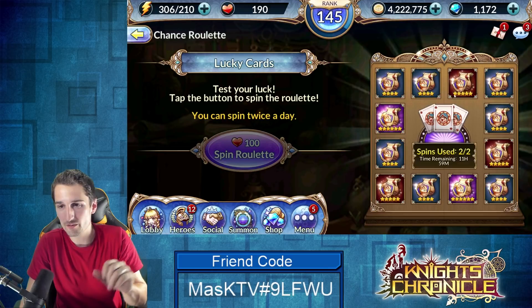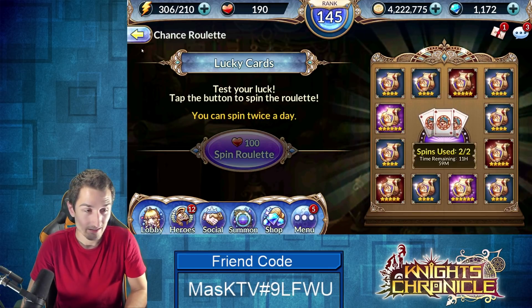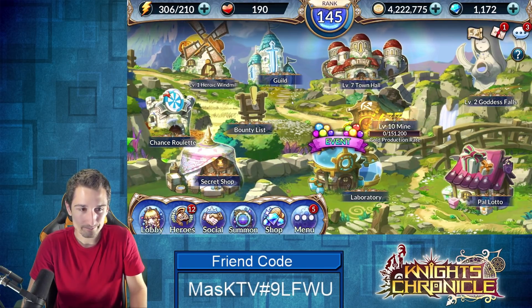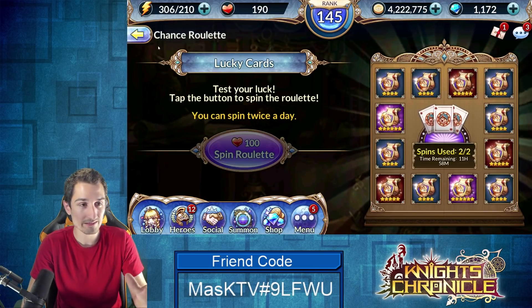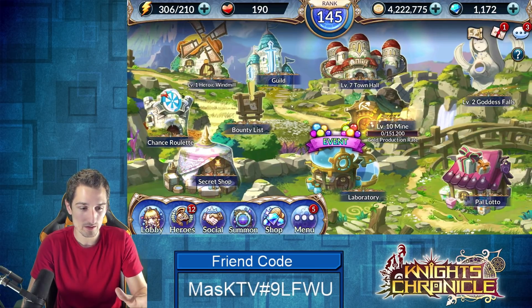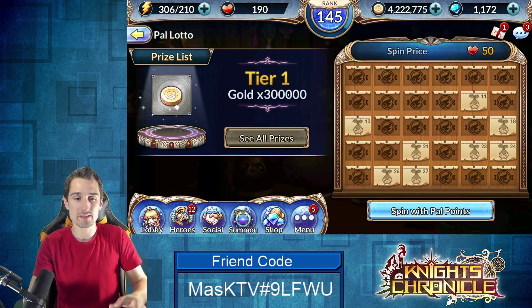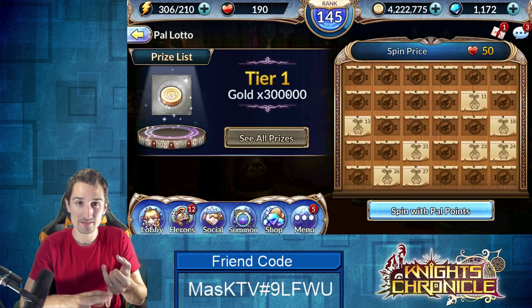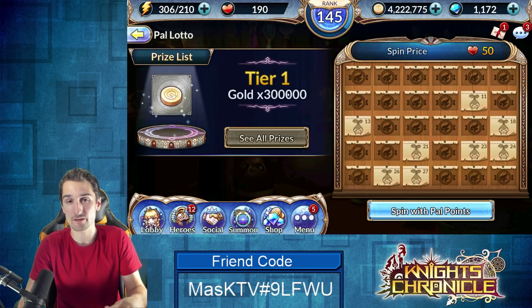That was from the lotto and the five was obviously from the chance roulette we just pulled. At the end of it I would say: spend your PAL points on the chance roulette — I totally stand by it, I think it's a fantastic way to use them. For the PAL lotto, look at the advertised tier one reward: if it's the crystals and you need them, consider going for it. If it's the six star evolved mon, I would definitely go for it.